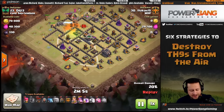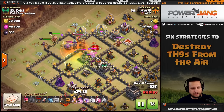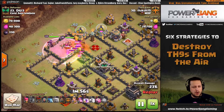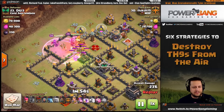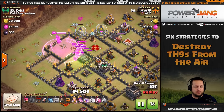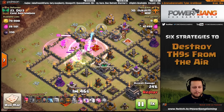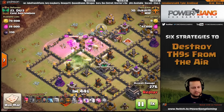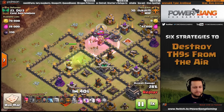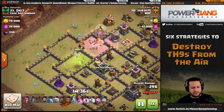The golems go in, a skeleton trap triggers — looking pretty good. A rage spell goes down for the heroes and they mow through the clan castle easily. The poison spell neutralizes the clan castle troops, which is very key for an air attack. The king clears some defensive buildings and the queen takes care of the first air defense and hops the wall — still only one air defense down at this point.